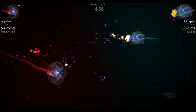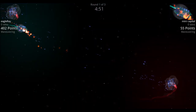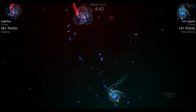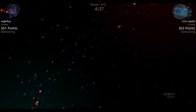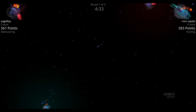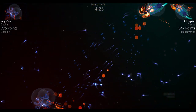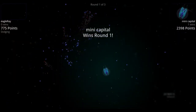Eagle Ray versus Mini Capital: both fire opening waves of flurry missiles with a couple of drones from Mini Capital. Mini Capital gets within range to fire its plasma cannon, then retreats and shifts to a drone-focused strategy. Flurry missiles come straight into Mini Capital, and once they're both in flurry missile range, Mini Capital shreds Eagle Ray.